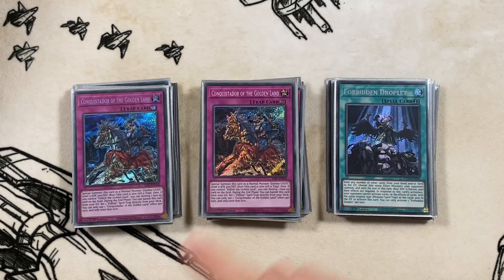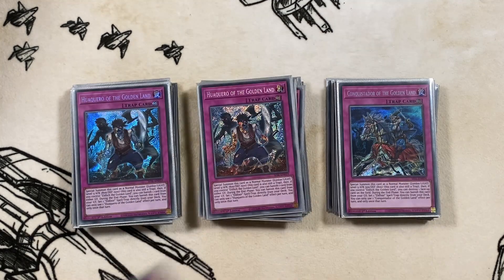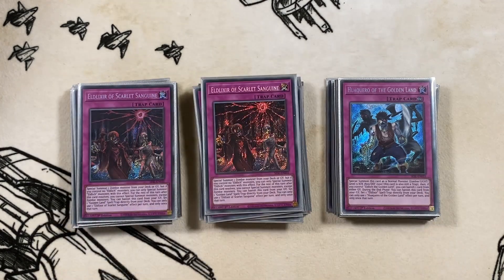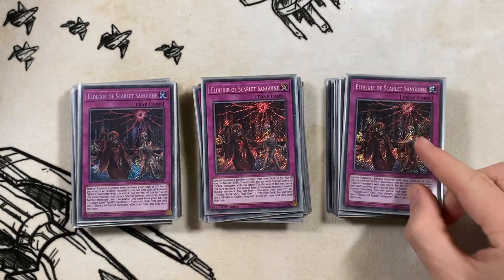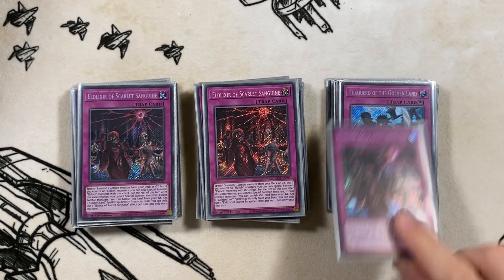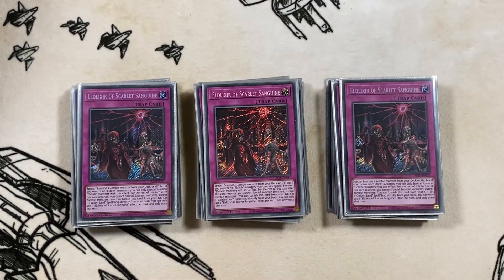Next we're playing maxed out lineups for the Golden Traps - three copies of Conquistador, three copies of Hequero. That's just your board and Graveyard control that you want in the current format. Then three copies of Scarlet Sanguine. As we're playing maxed out Golden Lords we can play a maxed out trap lineup. If you want to mix around the ratios though, I'd recommend cutting either Hequero or Conquistador to two, depending on what you feel is necessary in your current situation.